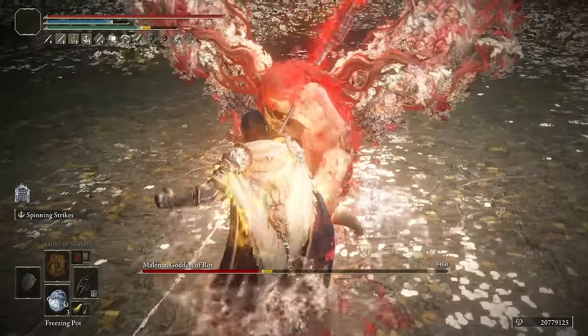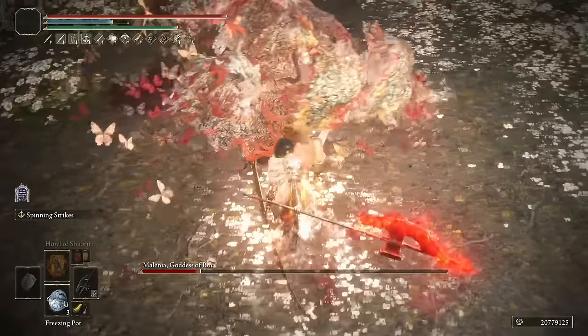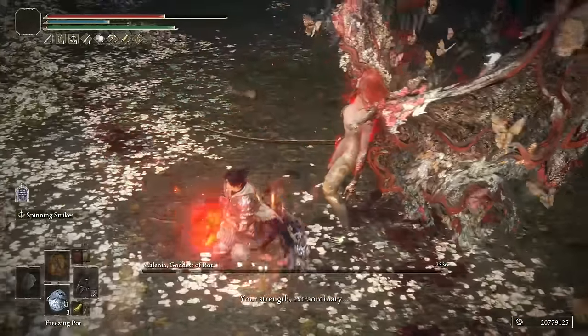This build is really amazing because it allows you to buff your weapon with any element you want. In this case I used Bloodflame Blade because I love that spell, but you can use whatever weapon buff you want. The thing is that with Bloodflame Blade you will build up bleed and deal fire damage at the same time.